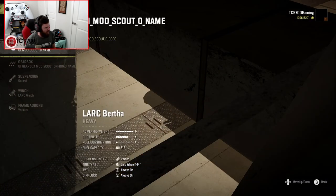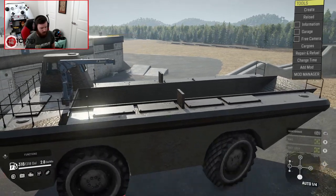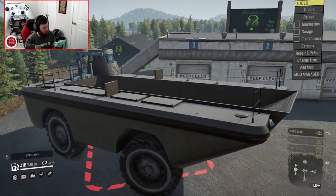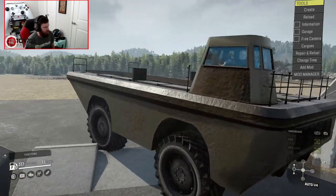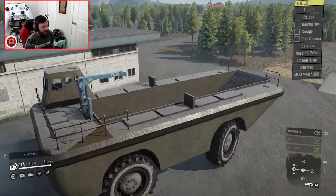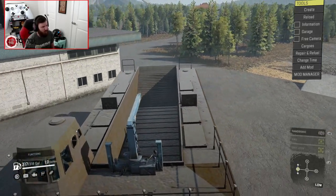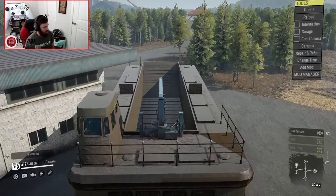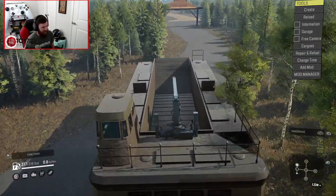Now it's time for the LARC Bertha to make its way up that ramp, and I feel like this one's probably going to be the weirdest one to get up there. The steering is awkward, the driving is awkward. It's funny because I don't really like driving this thing sometimes — it really is just so awkwardly huge. Sometimes I genuinely have trouble fitting it on the roads in the game. If you've ever tried to drive this in campaign mode, you know exactly what I'm talking about. It phases through the building — don't worry about it.